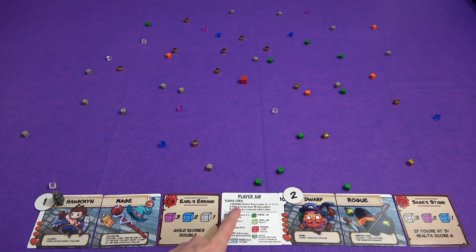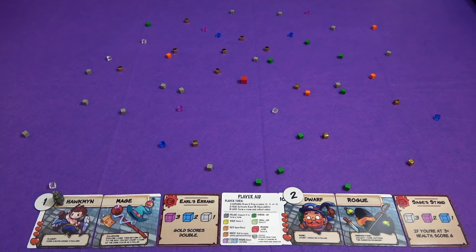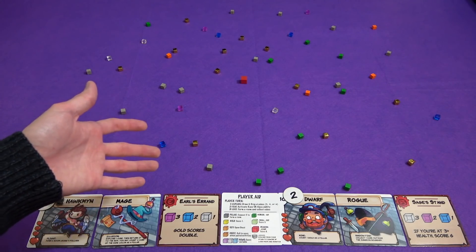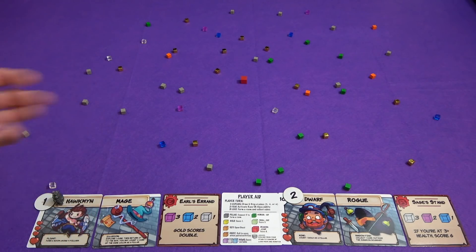In this game, on our turn, we are going to explore — we're going to draw some more cubes out of here and drop them in there. Then we are going to use a feat: we have a race or a class ability, and you get to use one of them. Then we're going to loot. You form a room and then collect the cubes in that room. A room is made by choosing three pillars and making a room out of it.